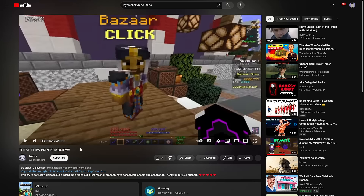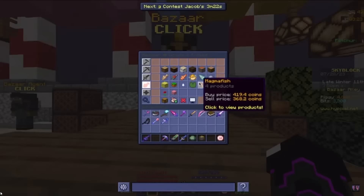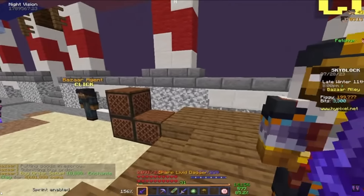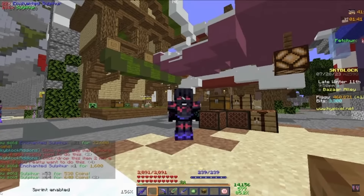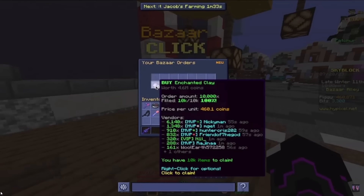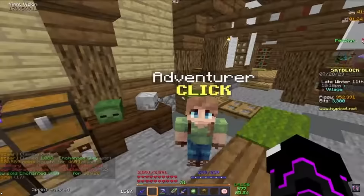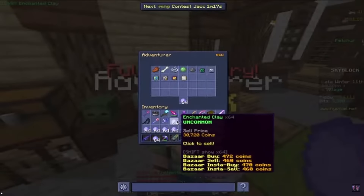These flips print money — we're gonna check it out and see if they actually do. Put in a buy order for Enchanted Clay, and make sure the price is below 480 coins. Usually these fill very fast because a lot of people instant sell to the bazaar. The buy order filled in just under 1 minute. Claim everything from the buy order — I bought 10,000 Enchanted Clay. Go to an NPC and sell everything. We bought the clay for 460 coins and can sell it to the NPC for 480 coins — that's 20 coins profit per piece.